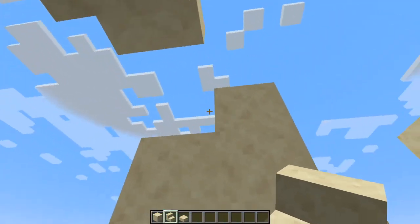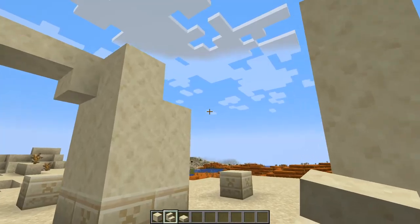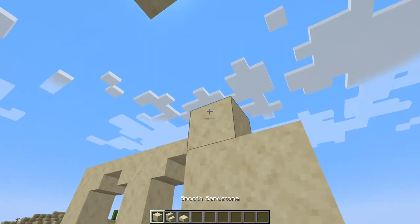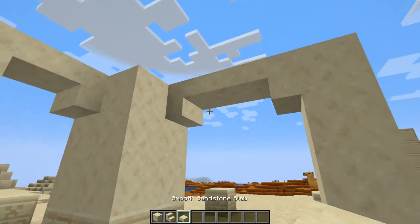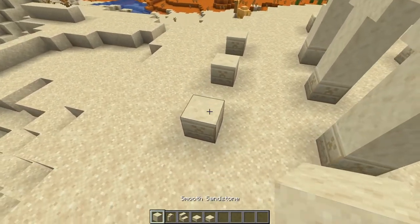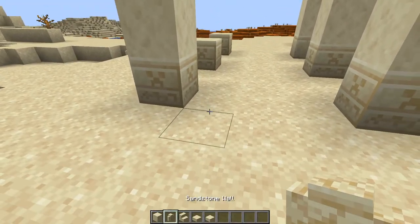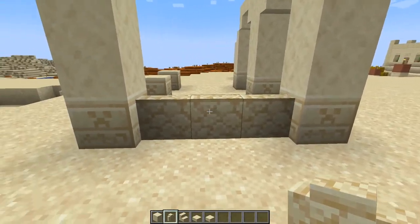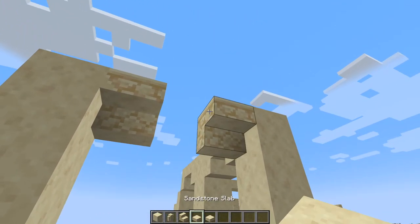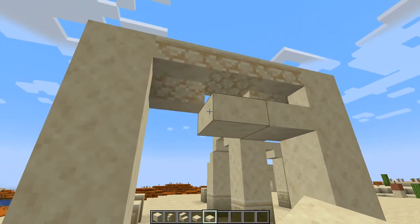Same again over here, although you will need to just place a temporary block to actually get the stair in position. And over on this side we're going to do the same, just slightly longer — one stair here, temporary block, another stair, with a slab in the middle. Now moving around to the left-hand side, do the same with the smooth sandstone on this chiseled block, three blocks up. Then grab some sandstone walls and have three across the bottom, then a sandstone stair facing forward on either side with a slab in the middle, and underneath the stairs some smooth sandstone slabs.